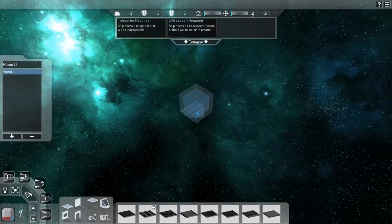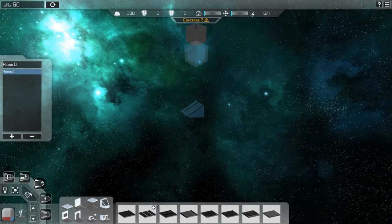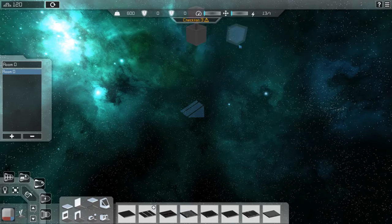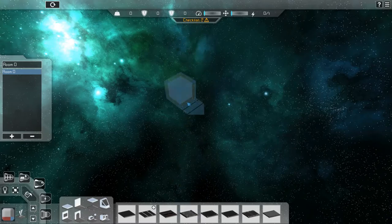So I guess you can start out in the design mode — this is one of the aspects of the game I quite enjoy, seeing as you can build things. I'm going to get rid of this notification because it just tells you that you need a teleporter and life support, which I know. It's early access, so you click there and it just added these two blocks which I didn't need.